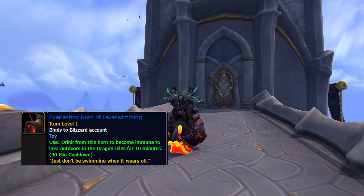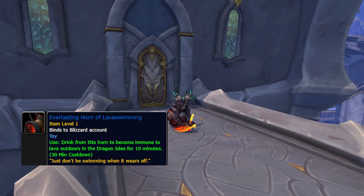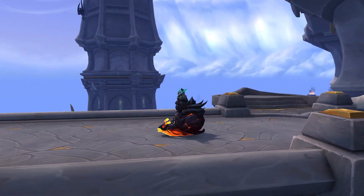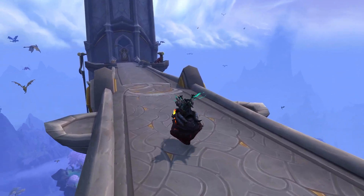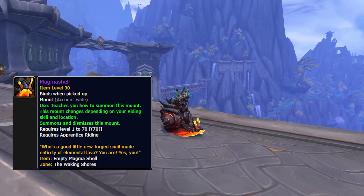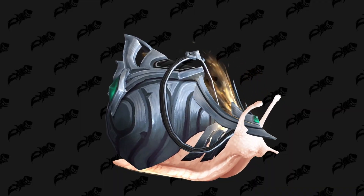Maybe if you have this toy, the Everlasting Horn of Lava Swimming, as it provides immunity to lava damage. Why is that important? We'll get to that. The mount in question is Magma Shell, a new lava snail type mount, using the same skeleton and animations as the Helicid mounts from Shadowlands.